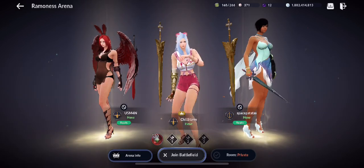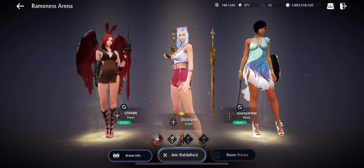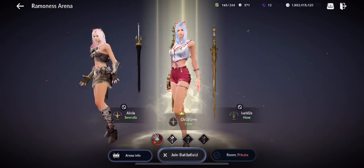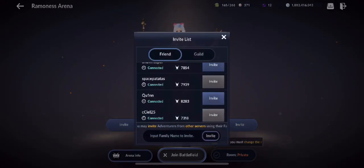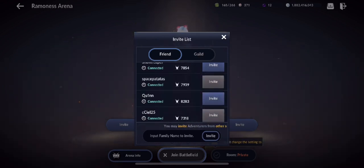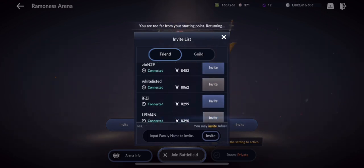Usman plays a Fantasma and Space Patatas plays a Paladin. I'm really looking forward to this session — happy they said yes to this video. We'll try out the new Ramuness map. It's random once you enter, so it could be Temple Raiders or Keeper of the Relics. They got kicked out because we took too long, so let me re-invite both Space Patatas and Usman — apparently the room disbands quickly if you don't start right away.